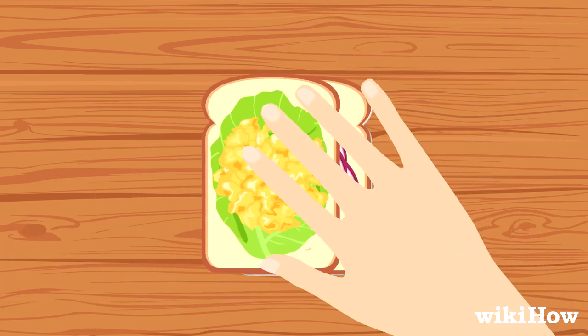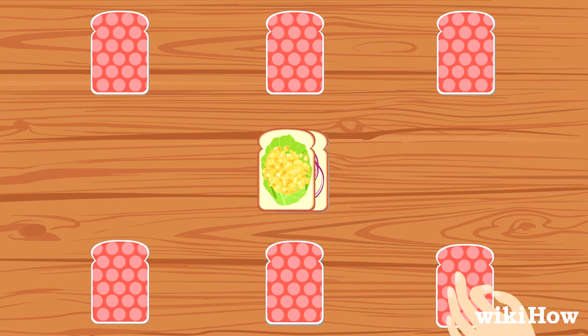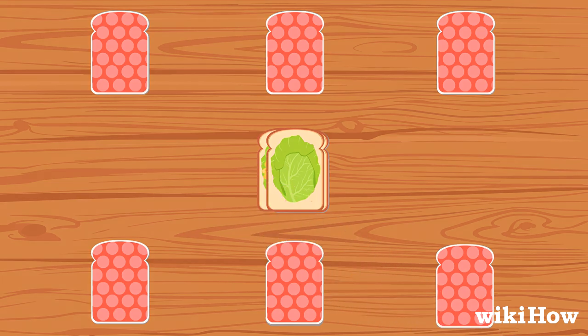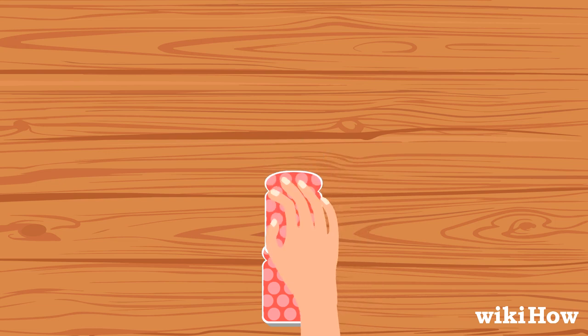If a player slaps the pile by mistake, when there isn't a combination present, they must take one card from their pile and place it face-up on the center pile. The game continues until one player collects all of the cards and wins.